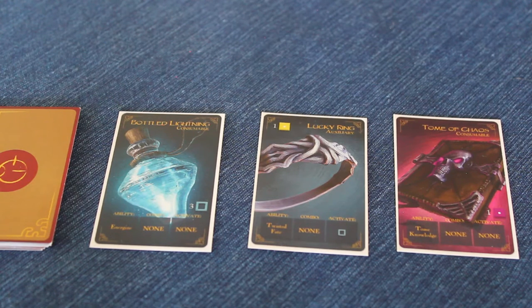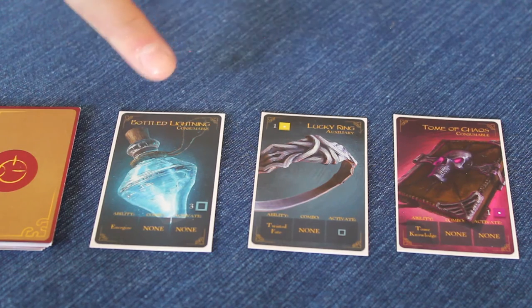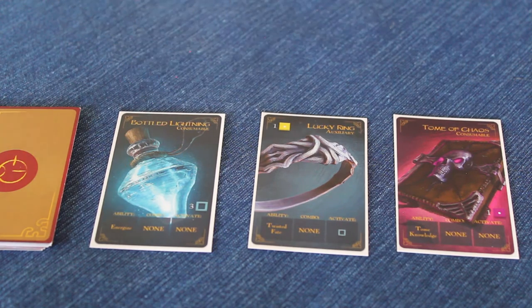In Glyph, you will encounter various types of cards. Some, like this Bottle of Lightning, are a consumable card, which are used as a one-time benefit.